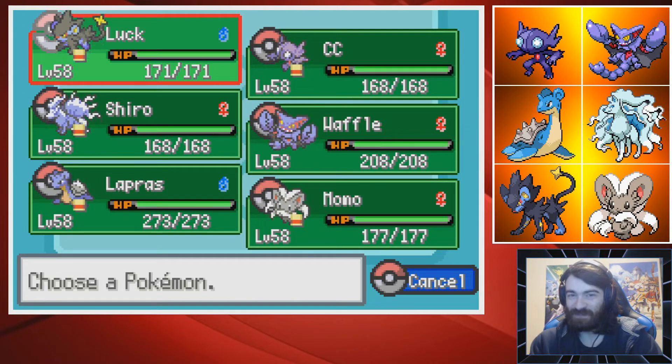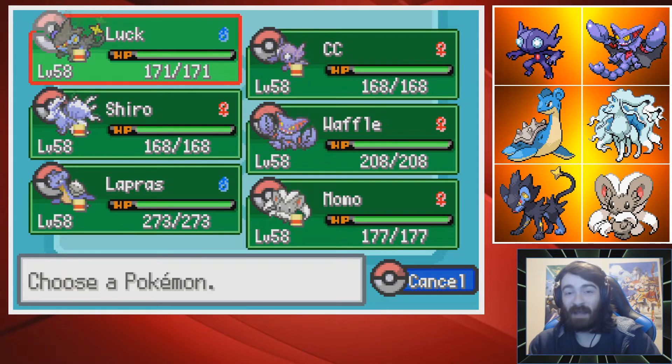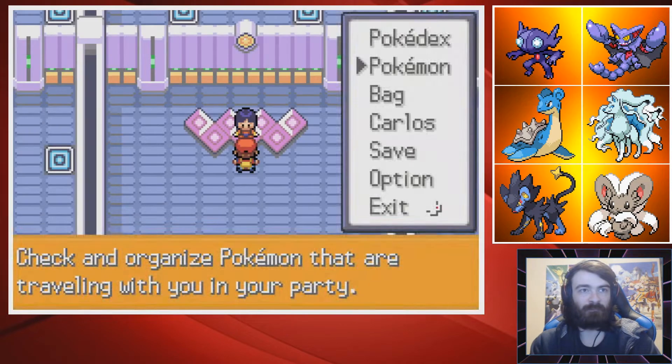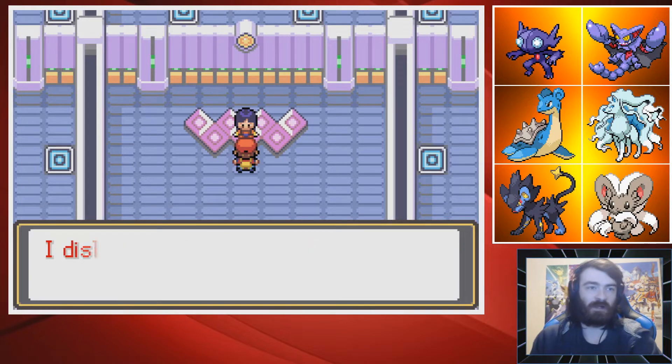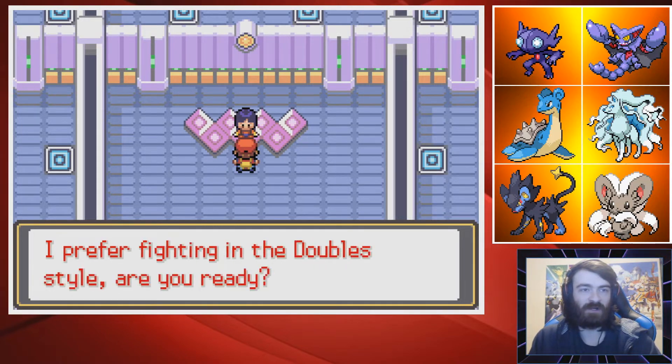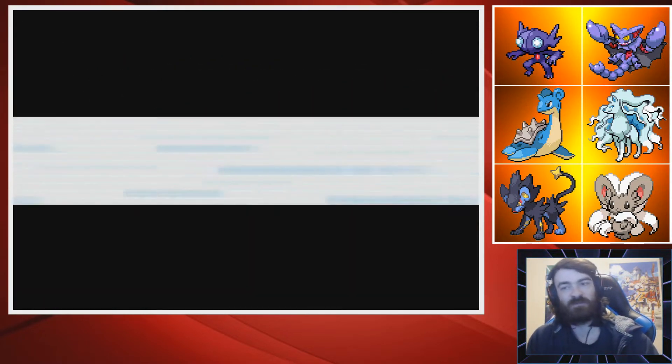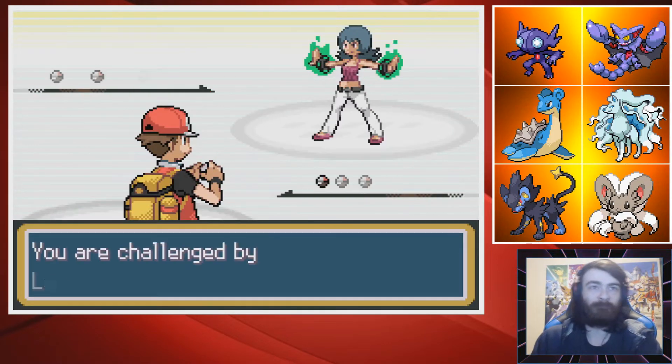What if they lead with Mega Alakazam and I just Sucker Punch it and it drops? That would be amazing. And I kind of want to bring Sableye because it could go ahead and Taunt things in case they want to Calm Mind or Nasty Plot. I like this plan. We're going to keep the Pokemon we have in front. We're probably going to lose because double battles are scary, and I'm much better at single battles. But we will give it a go.